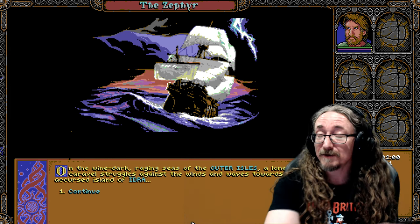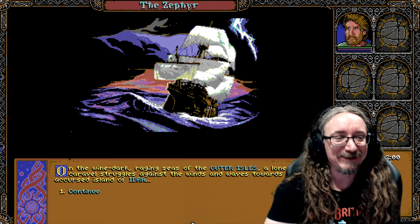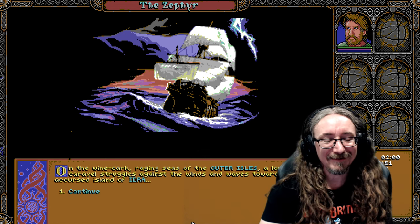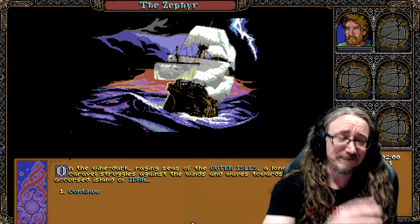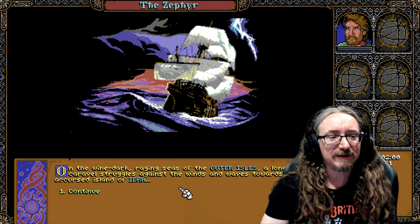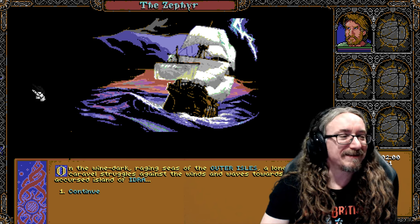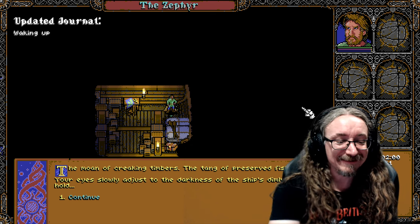No voice acting in the game, which doesn't bother me at all — the text is good and there's not a ton of it. I love that; I don't want to sit here reading a book. Keep it minimal but well written. 'On the wine-dark raging seas of the outer isles' — there's a nice Homer line. Al is well-read, I think. Anyway: 'a lone caravel struggles against the winds and waves towards the accursed island of Idra.' You can click on little blue pieces to get background lore on the world.